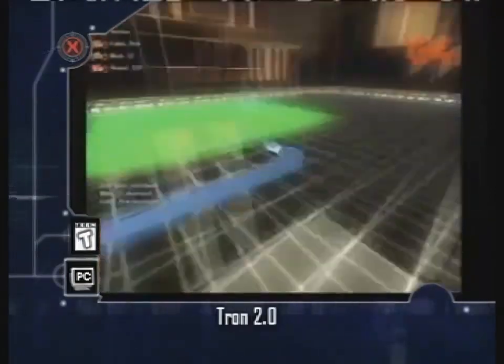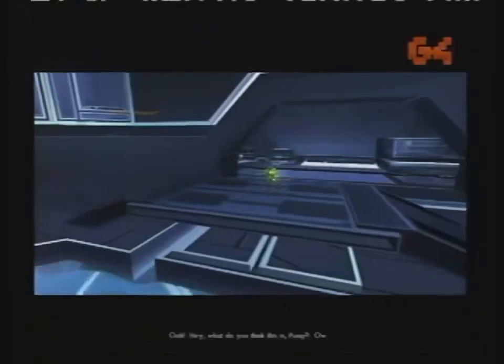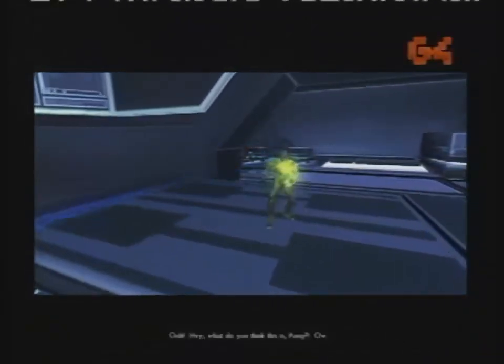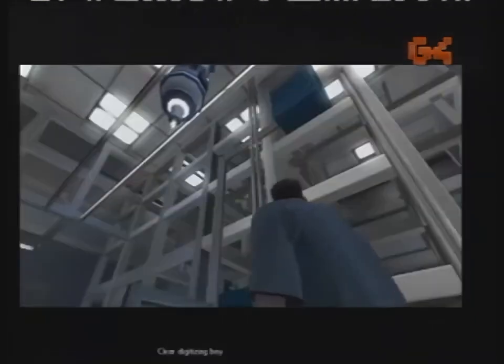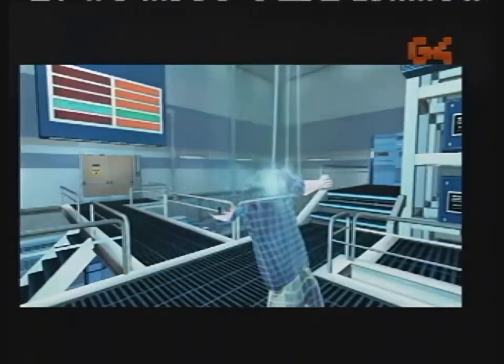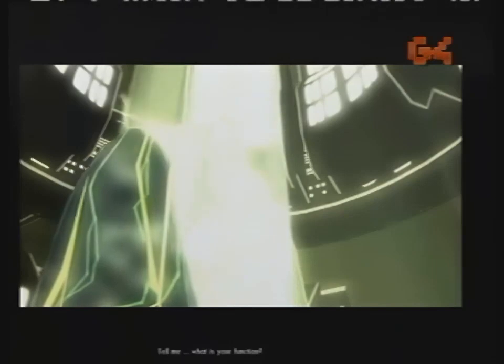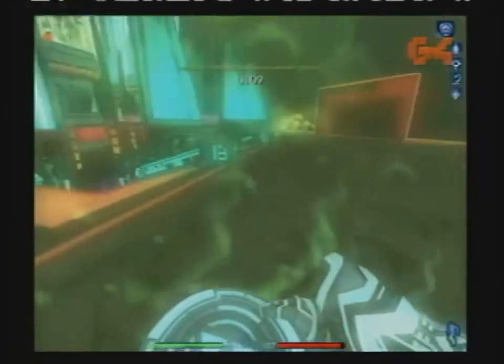In 2003, Tron 2.0 continues the story of the world inside our CPUs. This is Jet, the son of Alan Bradley. When his father is mysteriously kidnapped, Jet finds himself digitized by Alan's AI, Mithria. A terrible virus is spreading through the system, corrupting every program in its path, and Mithria needs the help of a user. Soon, Jet finds himself on the run from virus-infected programs, the computer's internal security, and other outside forces.